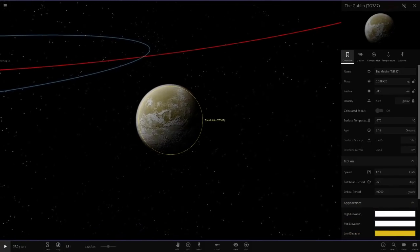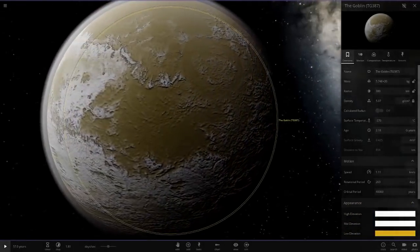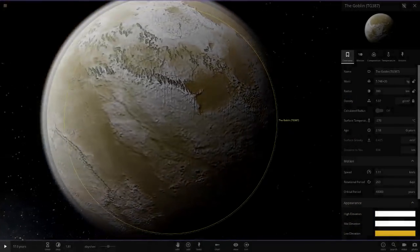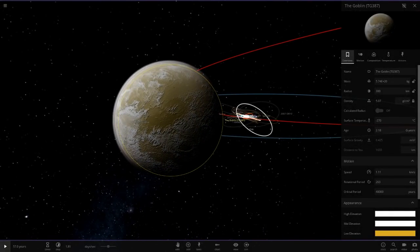We'll make it yellow, because we don't have a yellow sort of object — a yellow and white object. I don't want to go too much on the yellow because it's a little unrealistic. That's looking pretty fine actually, with the white atmosphere as well. Obviously we don't know if it has an atmosphere, but the concept art does show one, and it has a yellow surface.